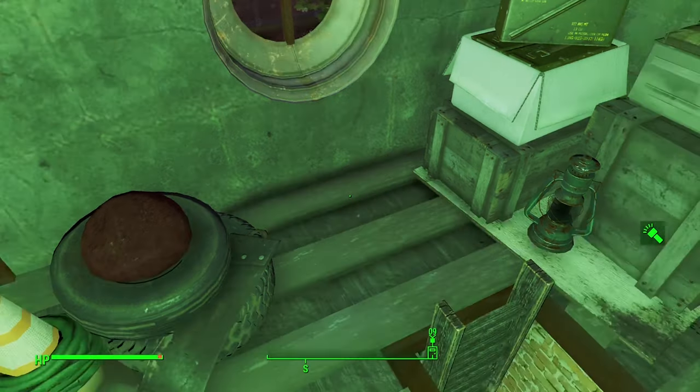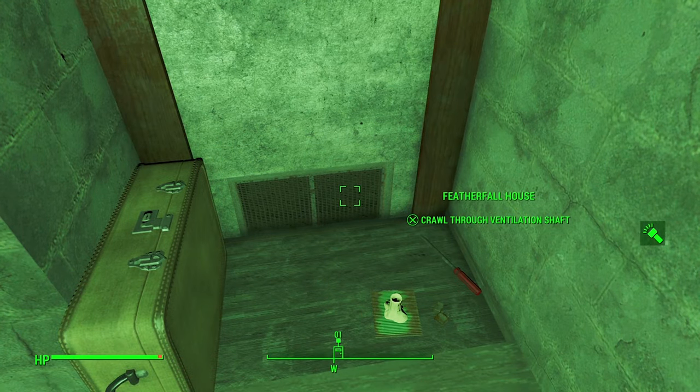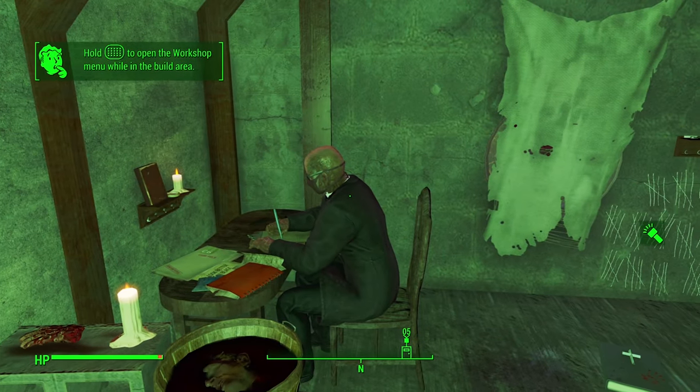Next, head up to the attic. Once there, find a suitcase against the wall and move it to the side to reveal a crawlspace. After crawling through, you'll come across the honeymoon suite for the Addams Family.